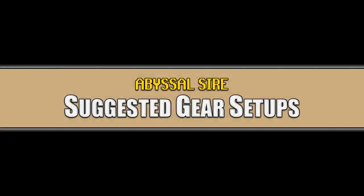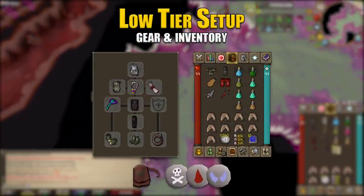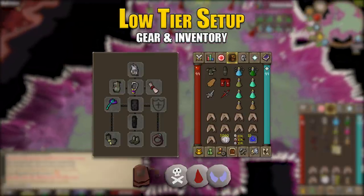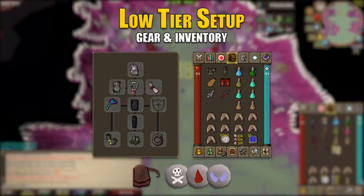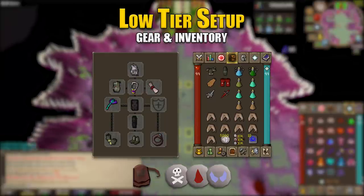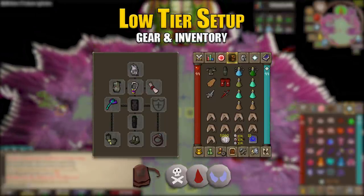For our first gear setup we will check out the low tier gear and inventory setup. For the helmet we will want a slayer helmet, imbued so we also get the bonus to ranged. Ava's accumulator, amulet of glory, Zamorak blessing, toxic blowpipe with adamant darts or better, black dragonhide top and bottom, barrows gloves, snakeskin boots, and a brimstone ring.